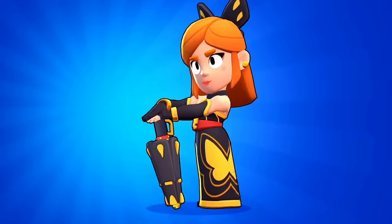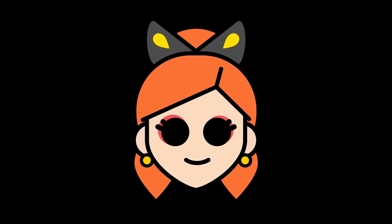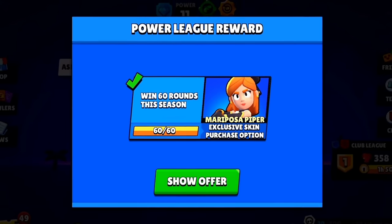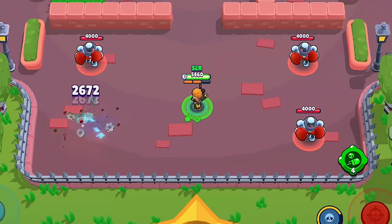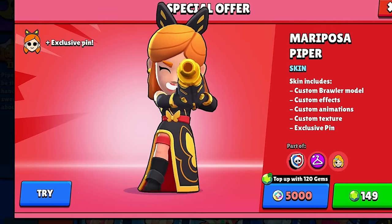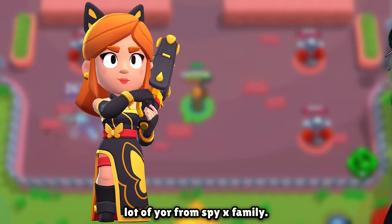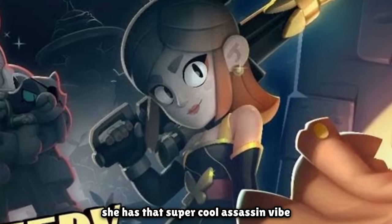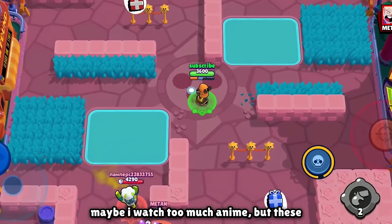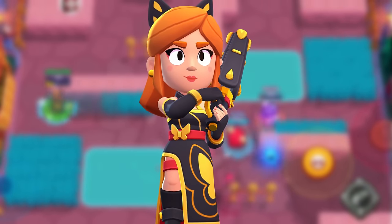Next we have Mariposa Piper, added on March 6th, 2023. Yet another amazing Piper skin — this was the Power League skin for the Mystery at the Hub season but you can still get it now. Just like Lunar Piper, this skin has literally anything you could want, including a really cool custom animation in the lobby. This skin reminds me of Yor from Spy x Family — that super cool assassin vibe, being both sweet and deadly simultaneously. For 149 gems, this is a pretty solid value skin.